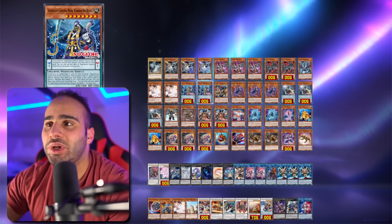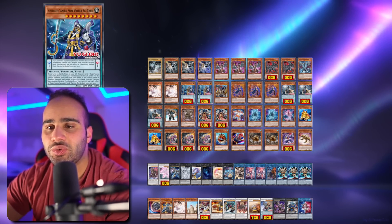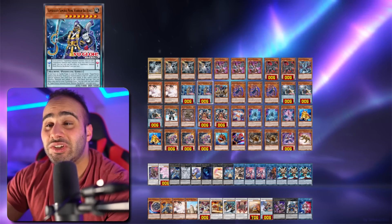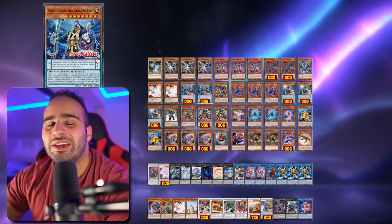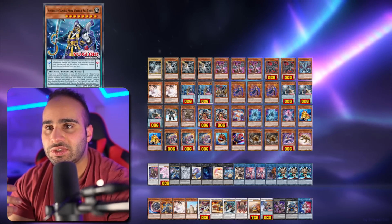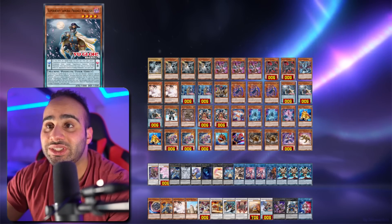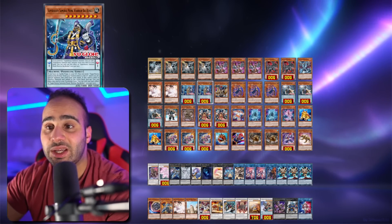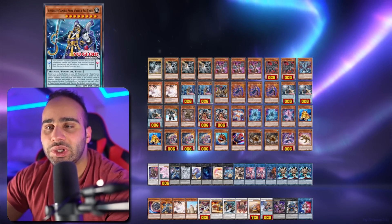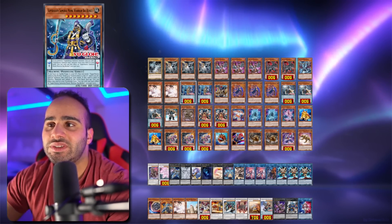Moving into the actual Super Heavy Samurai monsters — the first one is the Big Bank. It's a level 8 monster you cannot pendulum summon, and you're not really using its monster effect either, since the non-pendulum version does absolutely nothing positive for the deck — it's just a garnet. Only read the pendulum effect. You'll be fetching this from the deck to the pendulum zone, and the pendulum effect reads: if you control a Super Heavy Samurai monster, you can add one Super Heavy Samurai Soul monster from the deck to the hand, once per turn. I think two copies is more than enough.